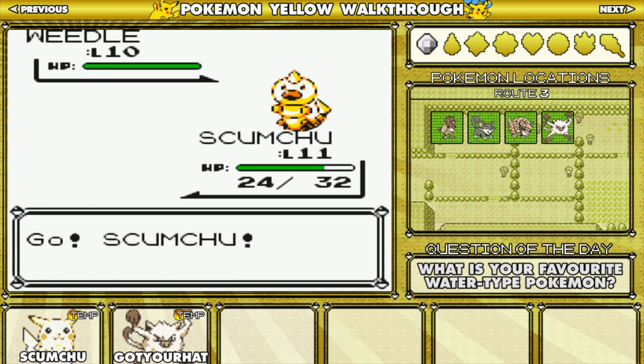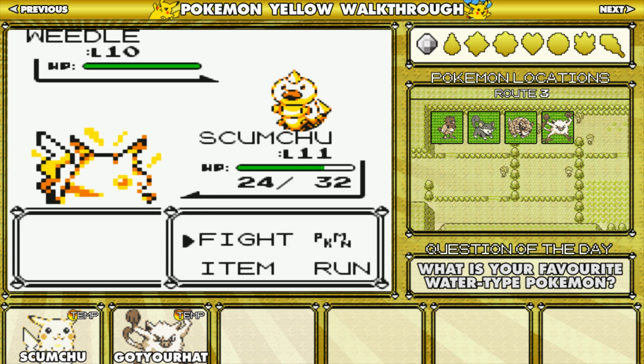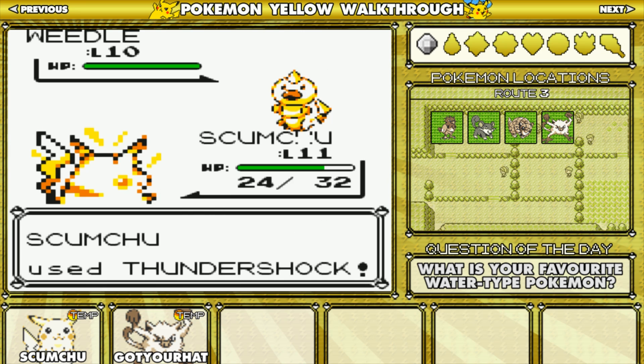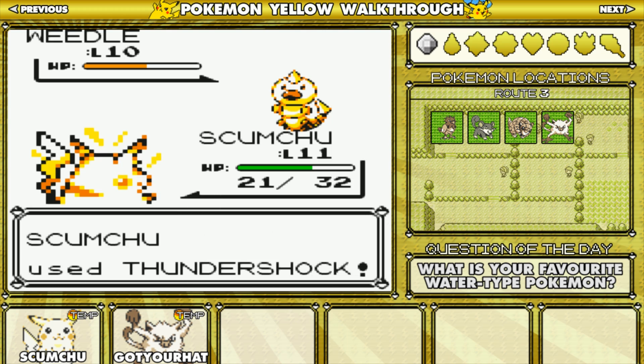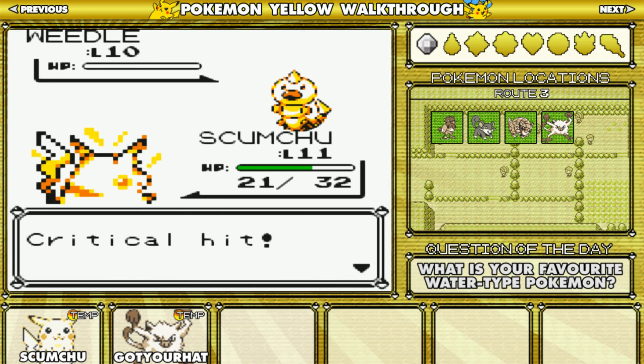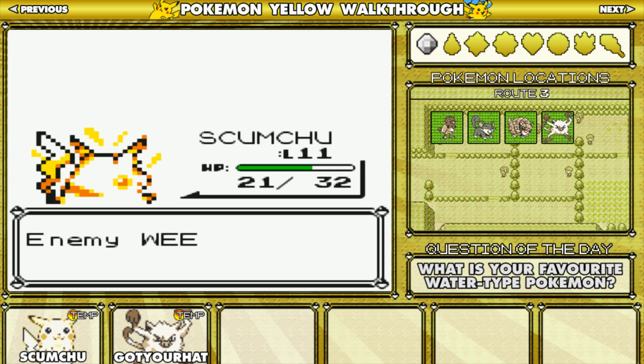You can't actually get Weedle in Yellow either, which is interesting. Thundershock this. I may even keep Pikachu up to Misty because that'll be handy getting past Starmie, but after that I think I'll swap out Pikachu with something else because I have done the game a lot of times with Pikachu. I went through the whole game with it, beat the Elite Four and all that.